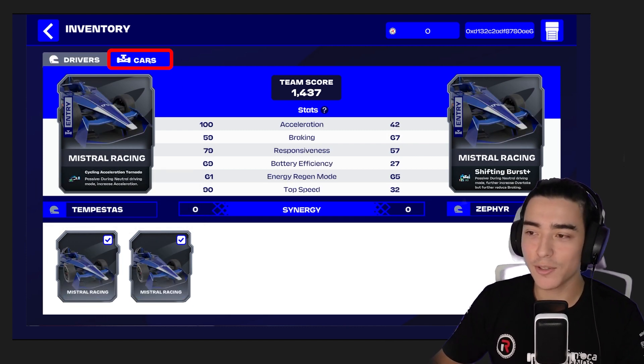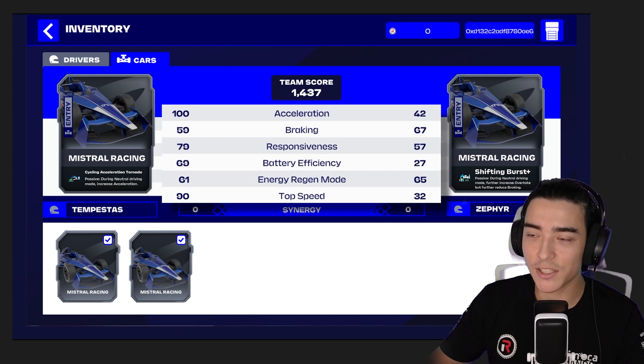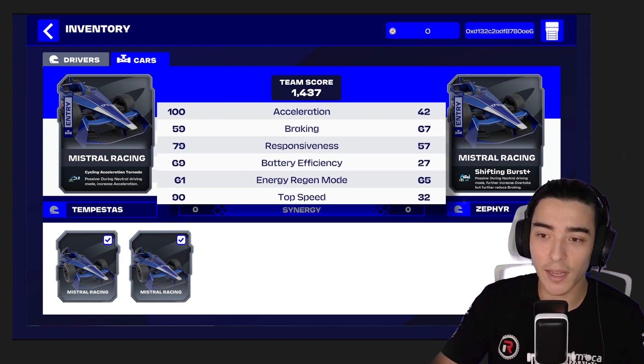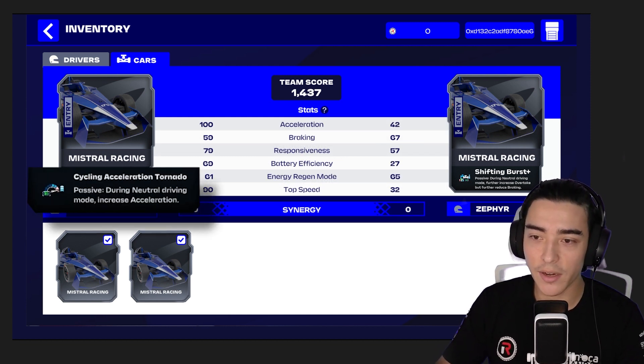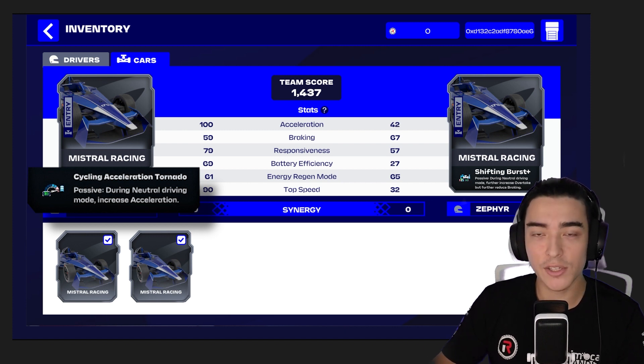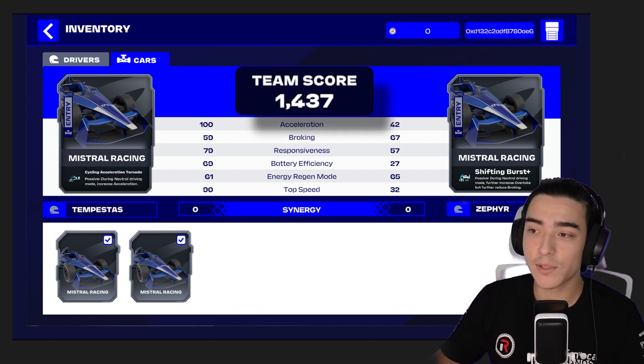Clicking into the car screen, you'll see similar stats with acceleration, braking and so on. Under the name of the car, you'll see it has special bonus power-ups too. Here you've got Cycling Acceleration Tornado, which is a passive skill — during neutral driving mode it will increase your acceleration. In the middle, you can see your team score, which is made up of your driver and car stats and will contribute to your overall performance.